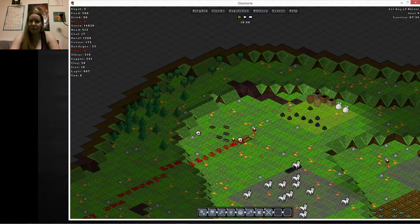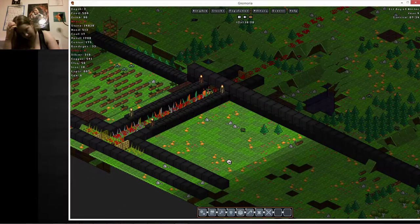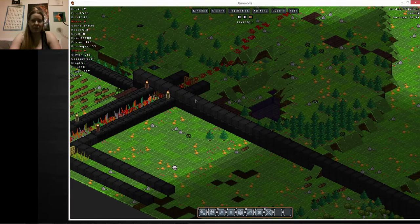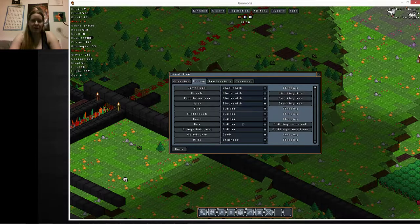Hi everyone, and welcome back to Nemoria. We beat the goblins in the last episode, and we got eight nomads all in, safe and sound, and assigned to new jobs. So we have more blacksmiths now, hopefully we can expedite the building of these traps. And I'm sure all my engineers are just passed out right now, otherwise they'd be resetting them.